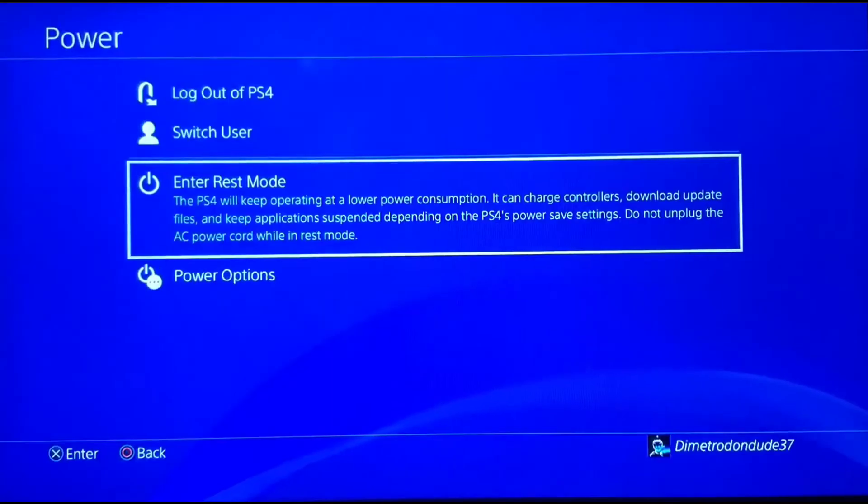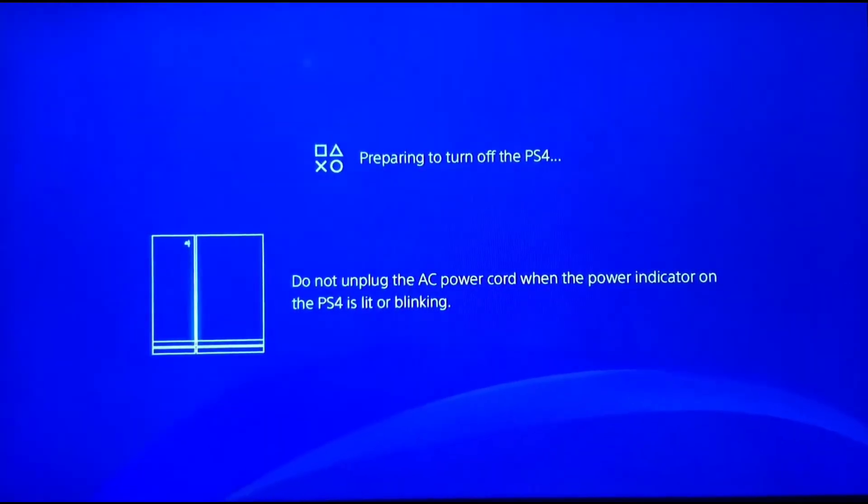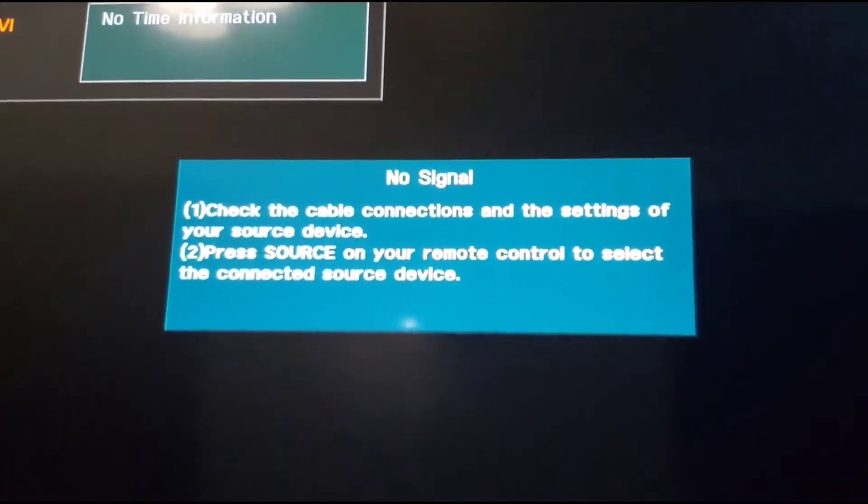You're going to want to go into Power, go down to Power Options, and just turn your PS4 off. After your PS4 is completely turned off, you can see the light is turned off and my monitor has gone to the no signal screen.